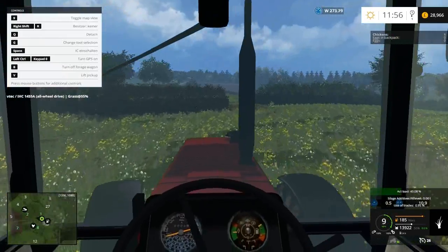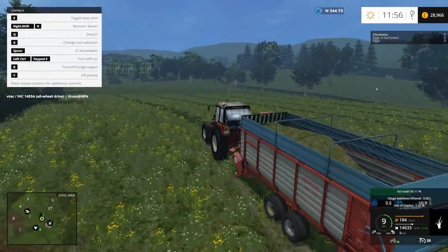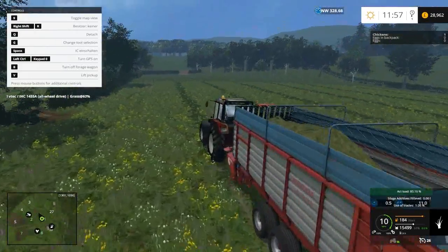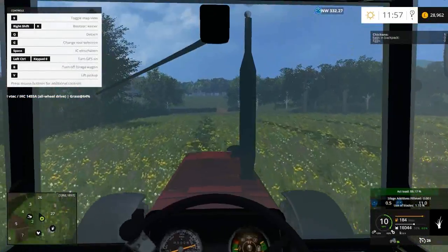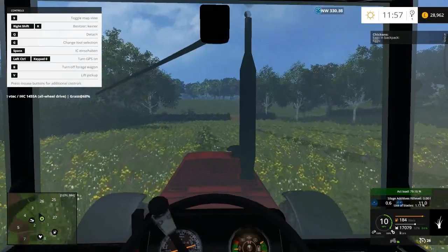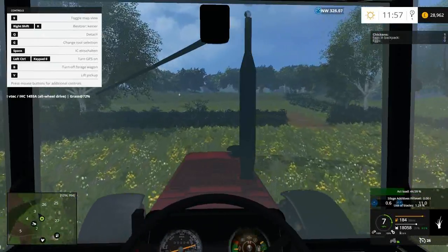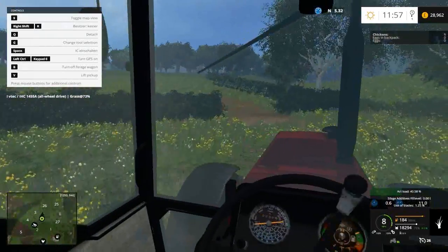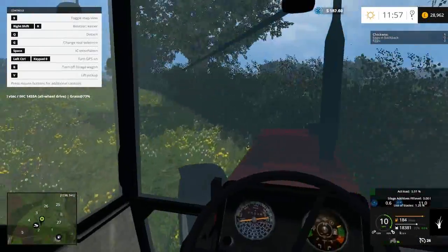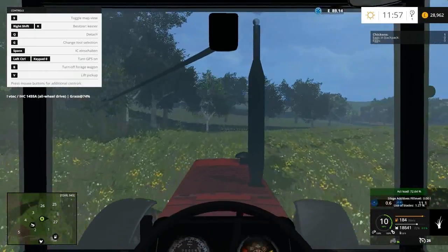Oh, are you meant to do the headlands first? Or are you meant to do up and down first? I forgot — I remember I was told this before. And now I've realised I've most likely done it the wrong way. My whole plan for this let's play is to be as realistic as possible, that's why I'm trying to do as much inside. I was looking at the manual attachers script, but one of the guys in the comments said it crashed the game, and that's not something I really want to happen. I'm just gonna run like this.